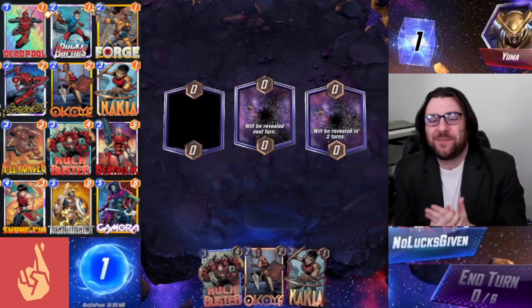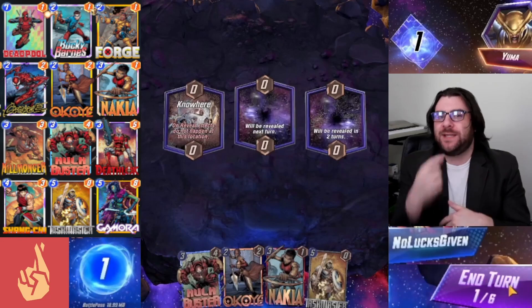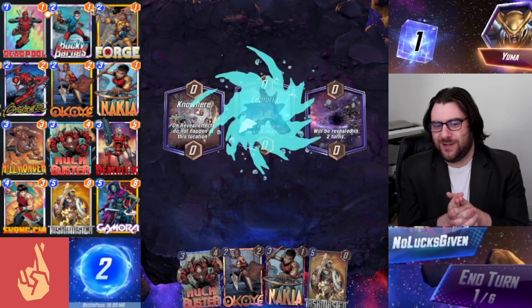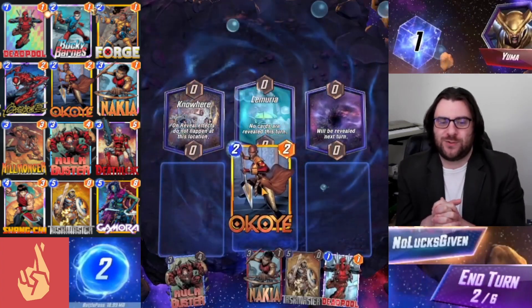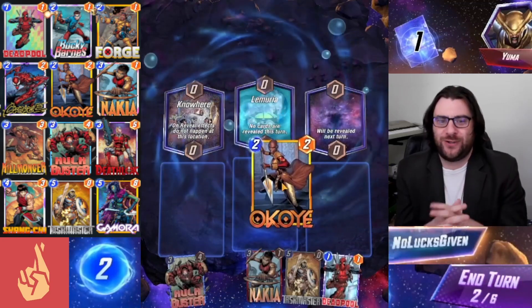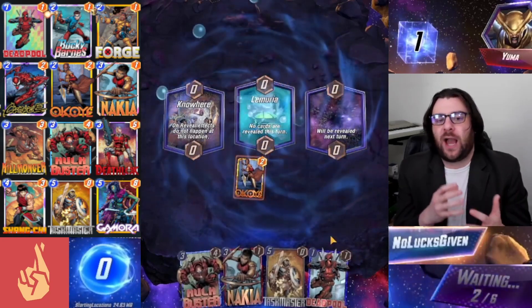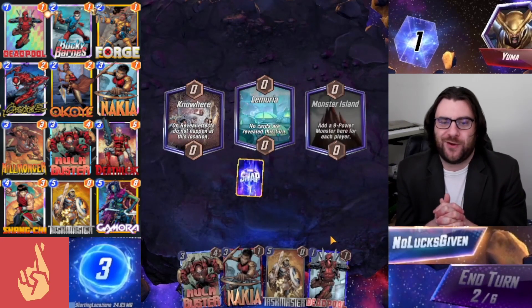The second game with this deck went equally well. The opening hand is much of the same cards, though this time Deadpool is still in the deck so we could potentially buff it with Okoye too. We have to avoid Nowhere, and we actually draw Deadpool on turn two, so we won't be able to Okoye it. It's also Lemuria. We want to draw Deadpool next turn regardless so we can Nakia it. I think I should Okoye into the open space just to leave Lemuria open, but these were my first games with the deck so still learning some of those intricacies.